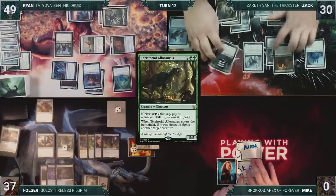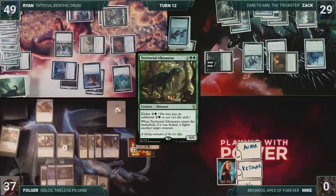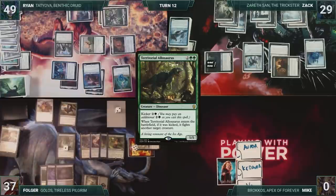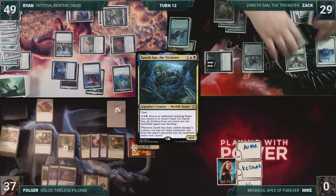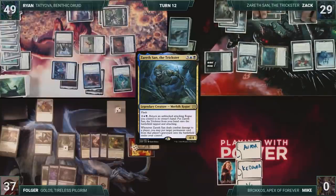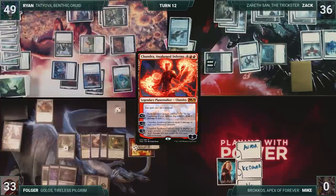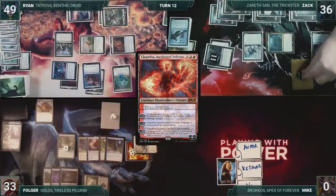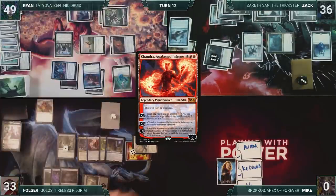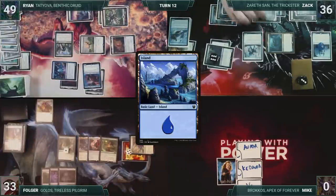Zack draws and then moves to combat, attacking Folger with Audacious Thief and Nighthawk Scavenger. Thief triggers, and Zack loses one life and draws a card. Folger blocks Nighthawk Scavenger with his Arboreal Grazer. Before damage, Zack activates Zarath's ability, returning Audacious Thief to his hand, and puts Zarath onto the battlefield tapped and attacking. Grazer dies, Folger loses four, Zack gains seven, and then Zarath triggers. Zack puts Chandra, Awakened Inferno from Folger's graveyard into play under his control. In his second main phase, Zack equips Mindcarver onto Nighthawk Scavenger. He activates Chandra's second ability for three, dealing three damage to all non-elemental creatures, killing multiple creatures on the board. Zack plays an Island for turn and passes.